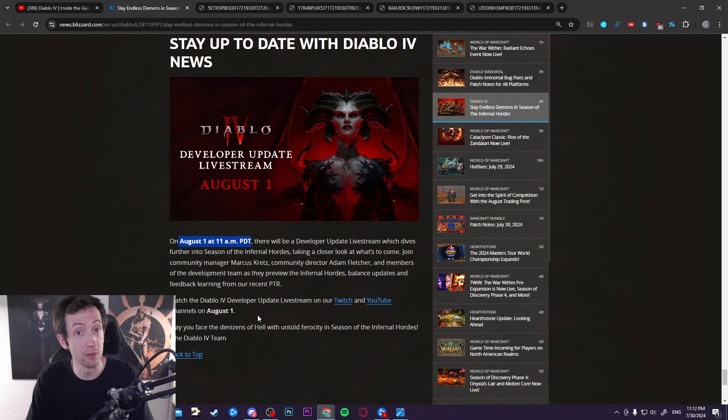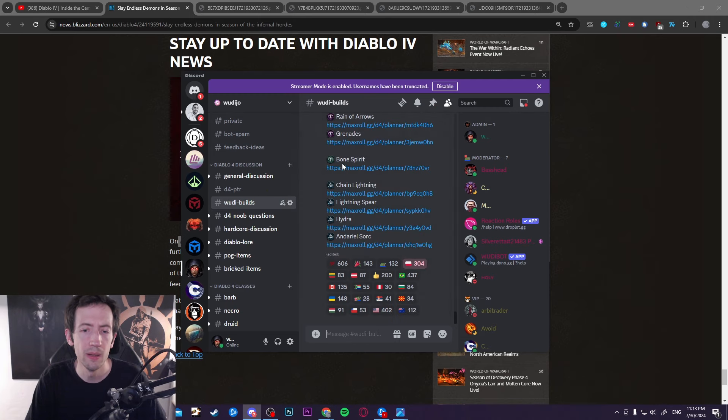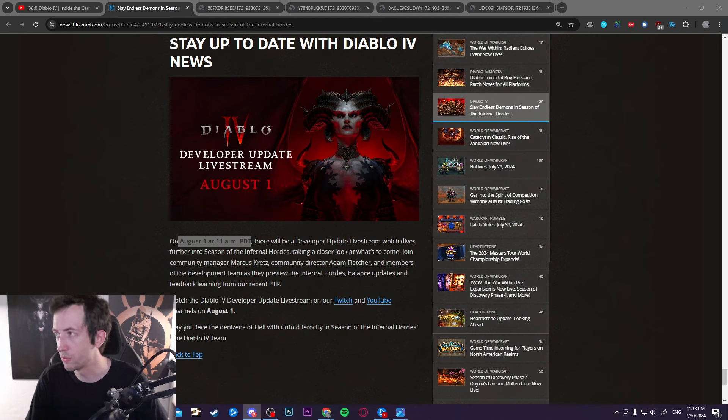A lot of people are already asking for tier lists and builds. I have a lot of stuff prepared — if you go to my Discord in the Wudijo Builds channel, I already have Season 5 PTR content from about a month ago. The builds aren't fully finalized, but you can grab those links and bookmark them. And this is even without knowing all the unique reworks — I think there are going to be a lot of cool surprises. Season 5 is basically Season 4 but better.